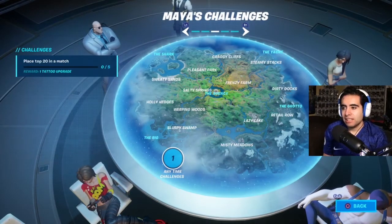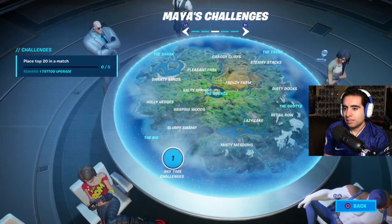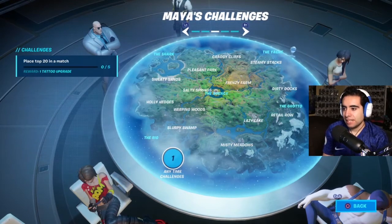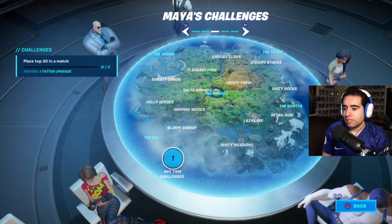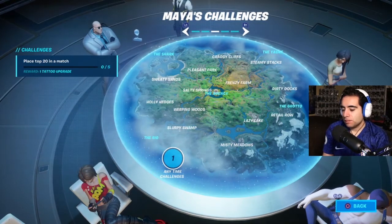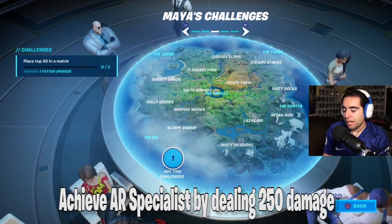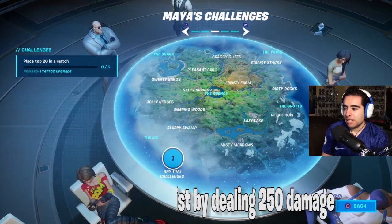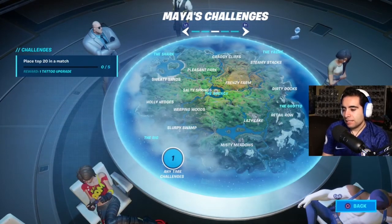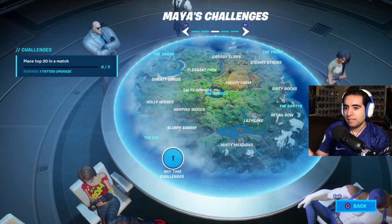Now we go to the Maya challenges, which is another new thing they're doing in Fortnite: customizing your own skin, which is the Maya skin. You get weekly challenges to complete, and every time you complete one you unlock a customized detail of the skin. The first one was achieve AR Specialist by dealing 250 damage with an assault rifle in a single match — I got that done and was able to change the hairstyle.